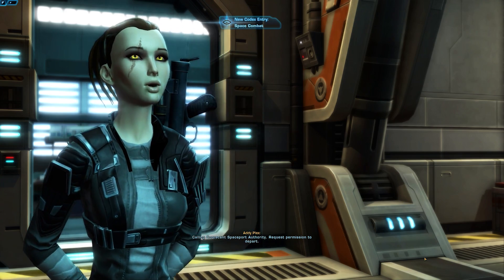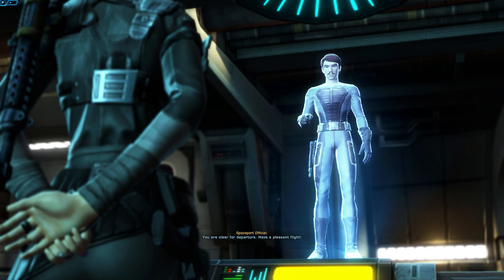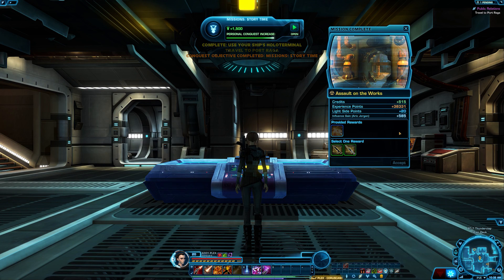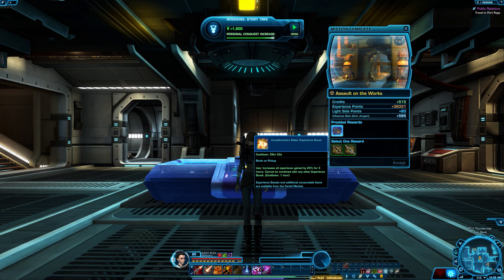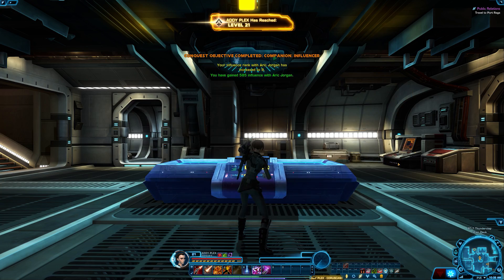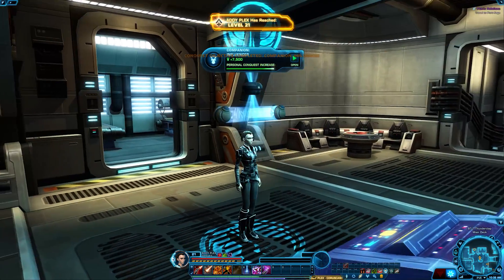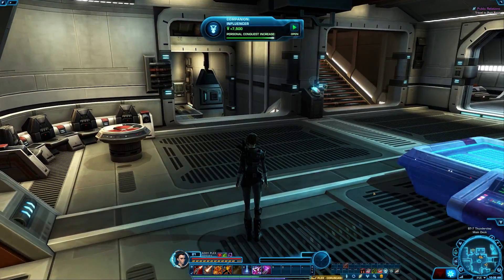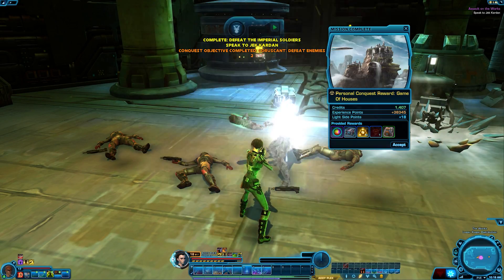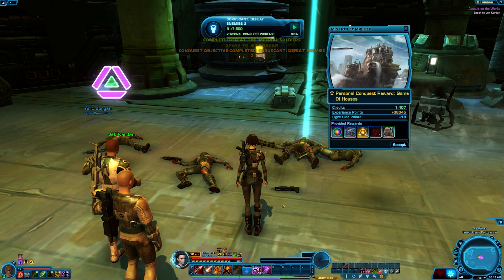Tip number three is to always use those XP consumable boosts you get in game — sometimes from completing class story missions or a few other random missions. Those XP boosts are set on a specific amount of time, but the nice thing about SWTOR is that once you use one, if it has three hours on it and you only play for 40 minutes, when you log out the XP boost pauses, and when you log back in it picks up where you left off. Also, once you hit level 10 you can start doing your weekly personal conquest, and lower level characters can now get a minor XP boost as a reward with the newer conquest system.